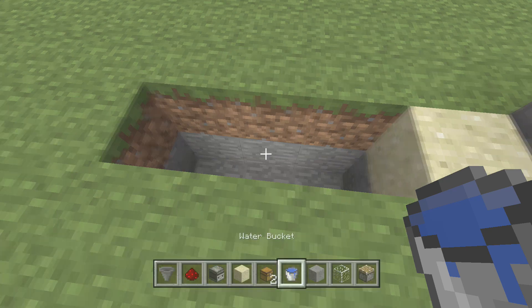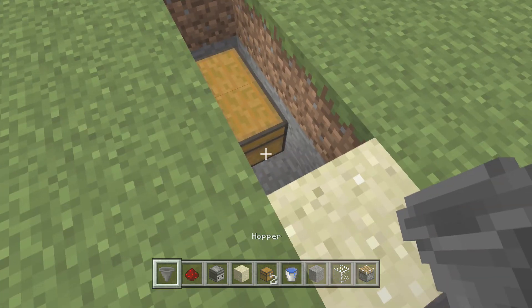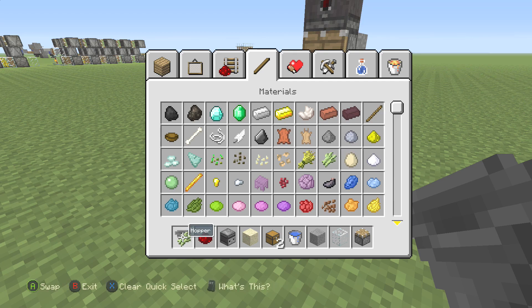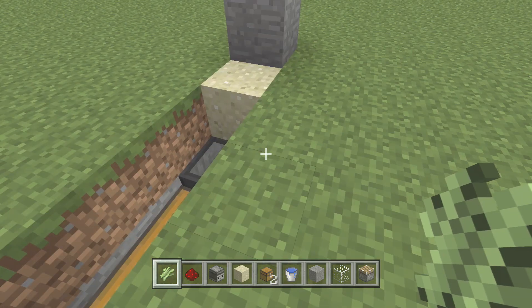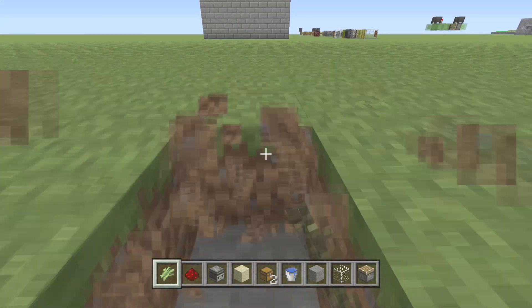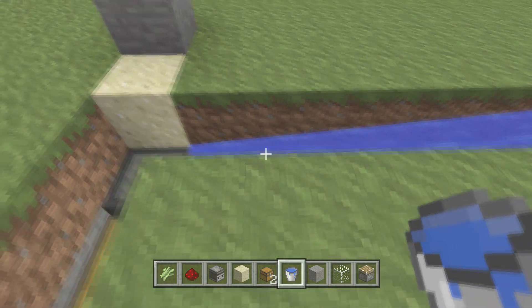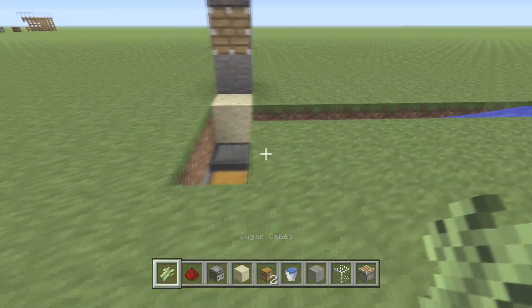Grab your chests — I already have one. Right here, grab a hopper, make sure you crouch-place it right there. So if you really wanted to, let's show you — this is gonna be a pretty fast video. We don't need the hopper anymore. If you really wanted to, it won't go down because there's no water there, but the water will go once we go here. So let's just start building it — we're gonna do eight blocks: one, two, three, four, five, six, seven, eight. Put it right here.